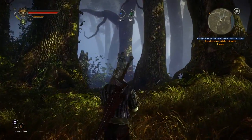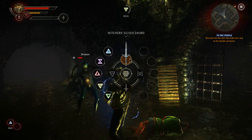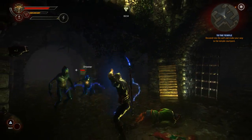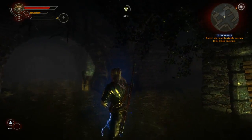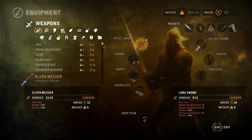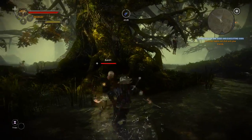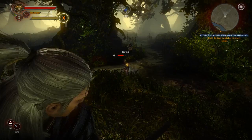Obviously the main weapons of Geralt are his two swords — the steel one, primarily for human opponents, and the silver one for monsters and magical creatures. But there are also various other weapons that you can find throughout the game: different clubs, different kinds of axes and hammers, and also ranged weapons that you can throw.